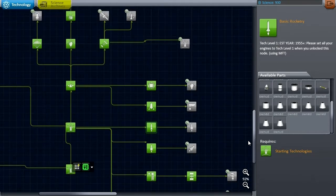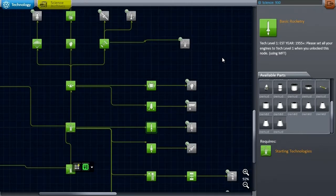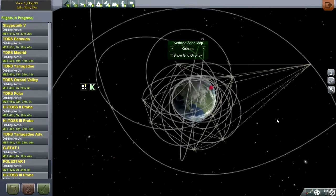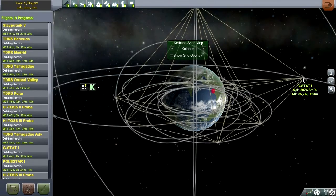Lastly, I've changed the remote tech config so that the range model type is root rather than additive. I hope this does not break everything. That means that instead of adding the ranges of the antennas, it now takes a square root function of the two antenna ranges to figure out how far they should be before they lose connection. Let's take a look at our satellite network to make sure it hasn't broken everything. Well, I guess it's sort of hard to see here — here's our connection line.